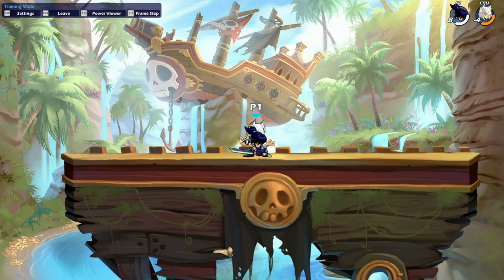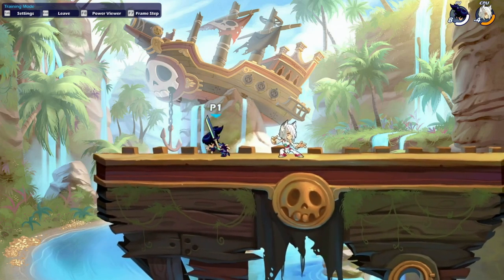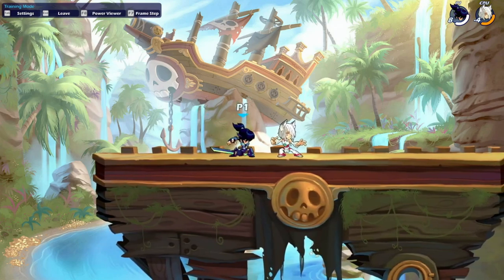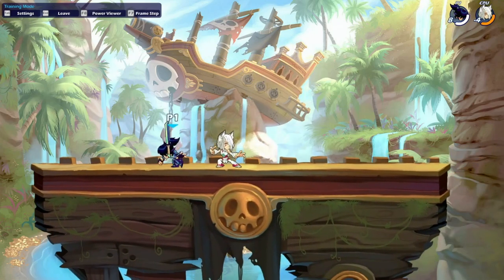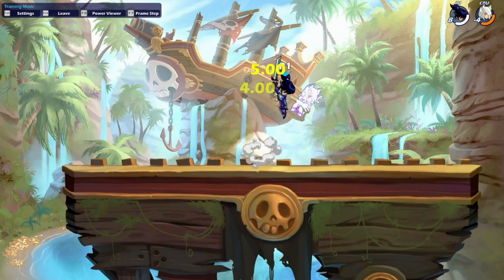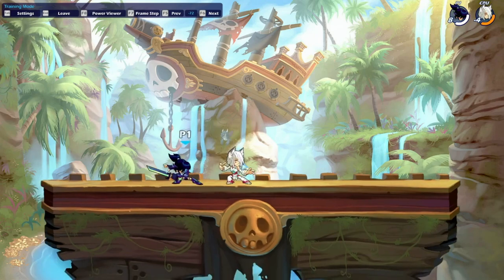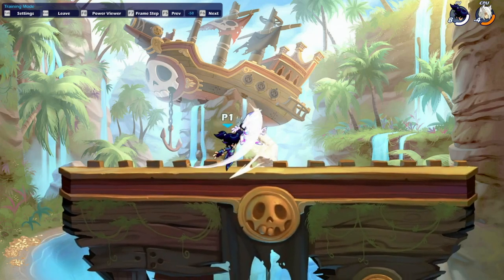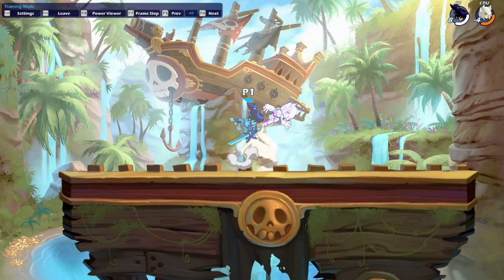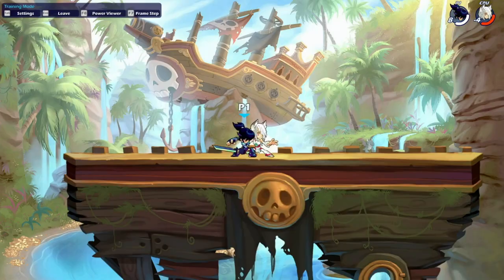Getting into down light into down air now — this is an amazing combo. It sets up for good string potential at low percent and leads into true combos at higher percent, which I'll be showing next. When you hit the down light you're going to jump towards the opponent and then down air basically right after the jump. To do this easier, all you want to do is hold down and in throughout the whole combo. It'll take a while at first but once you get it a couple times it shouldn't be too hard — just remember hold down and in the whole time.